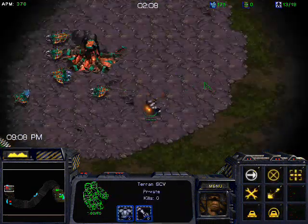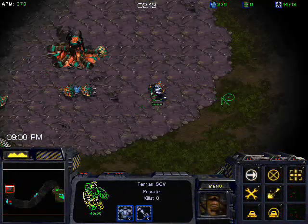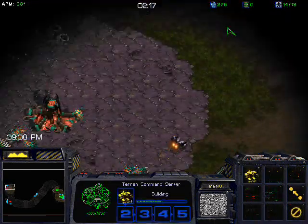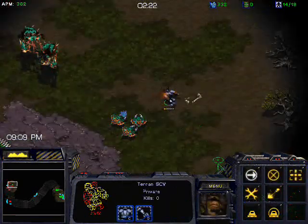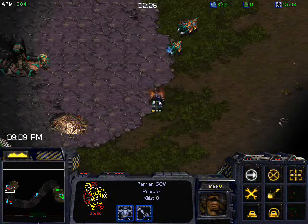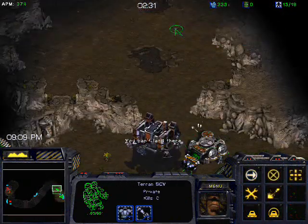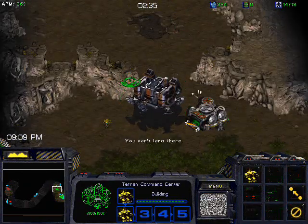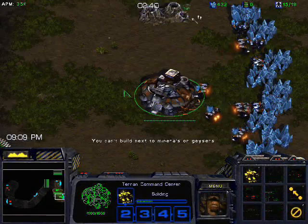I could have blocked that hatchery, but I'm playing against a computer in this video so I didn't want to affect their normal play. The SCV glitched and got stuck on the same square as the drone. As you can see, Zerg is doing 12 hatch — how quickly Zerg gets their pool and basically how much of a rush they're doing determines when you can expand. In this case they're doing 12 hatch, so I can just go ahead and expand before building any Marines. I go ahead and start building my command center at the natural at 16. Then after that I'll get gas and then the Academy.